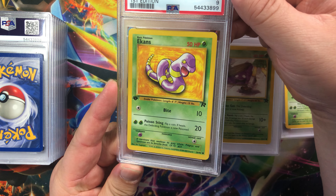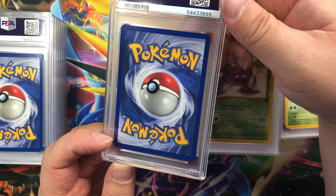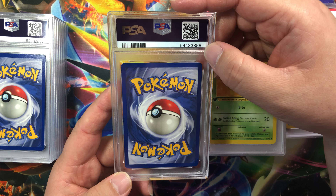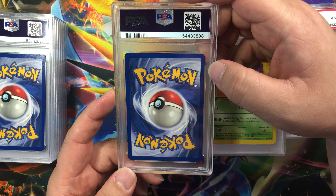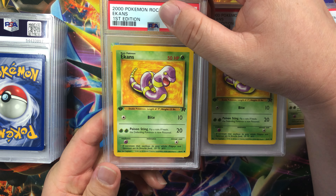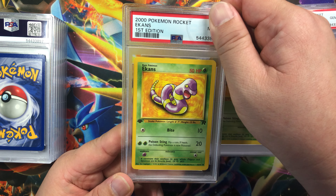Is there a scratch or a dent on the surface? These aren't even holographic cards, so these should not have as many scratches or dents. Next card — corners do have some whitening, edges okay, centering is thicker on the left then on the right, surface looks good. Another Ekans — thinner on the left, thick on the right. Corners, edges and surface look good — it's probably going to be another mint 9. Yep, mint 9.